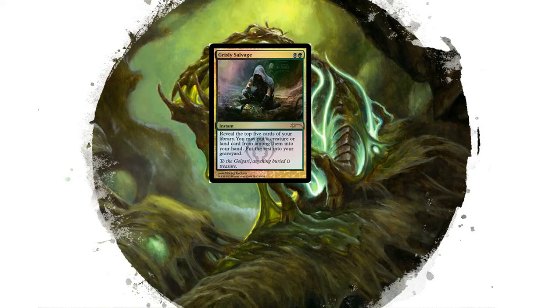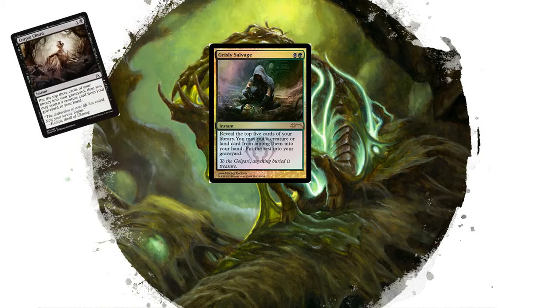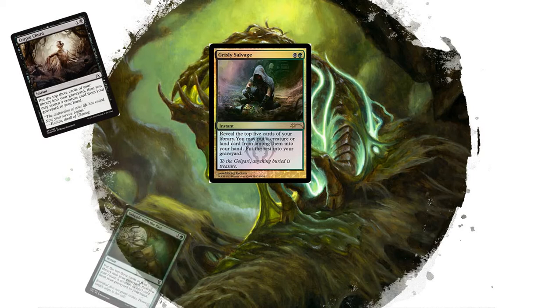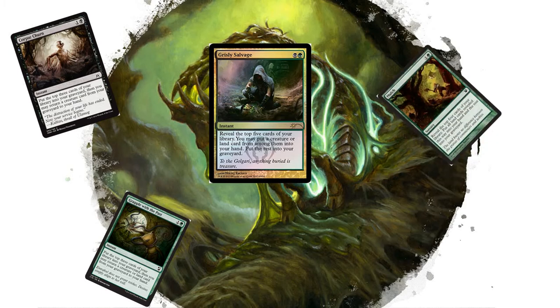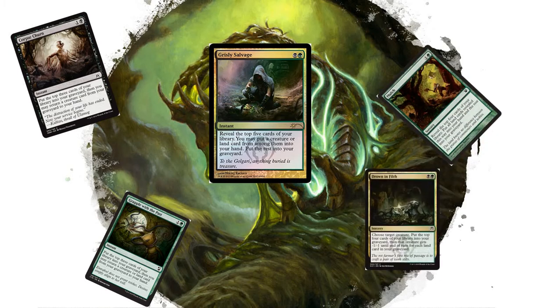To go along with Grisly Salvage, we're going to try to be as redundant as possible with cards like Corpse Churn, which is a similar effect but hits the top three. Grapple with the Past again hits top three, Mulch hits top four, and Drowning Filth puts the top four in our graveyard. It also doubles as removal by giving a creature -1/-1 until end of turn for each land card in our graveyard.